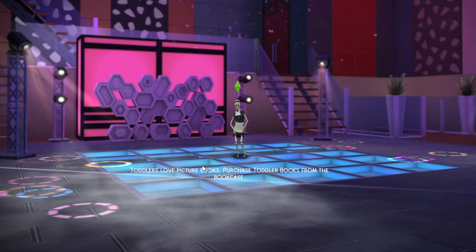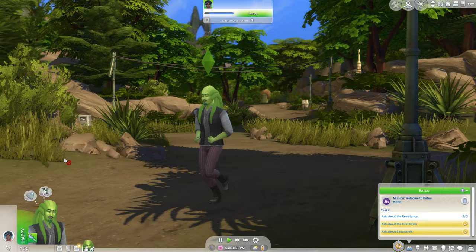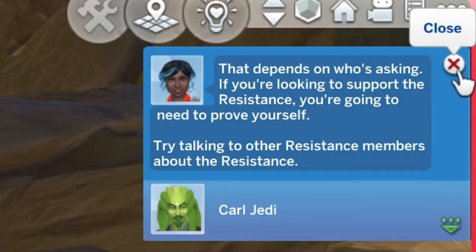And here we are. We're at the Resistance Encampment, and now we have to trek across this entire area just to get to where we can talk to people. Carl, I guess it's going to take you a long time to get there. It's got to trek through the wilderness. Please tell me about the Resistance. If you're looking to support the Resistance, you're going to need to prove yourself. Try talking to other Resistance members about the Resistance.